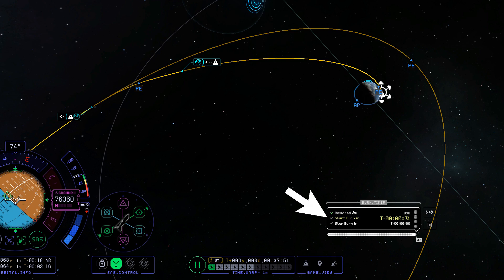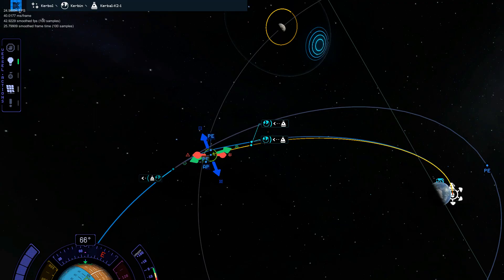You don't need to start early as in KSP-1. Stop your burn when the burn timer reaches zero. Create another maneuver node at the moon for your retrograde burn to orbit.